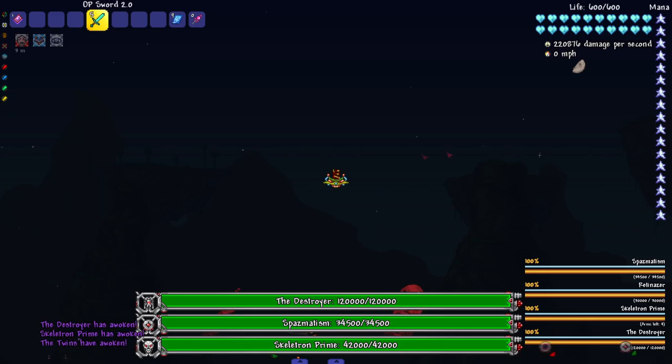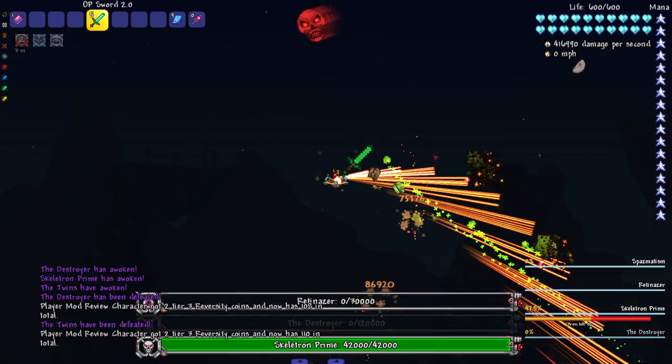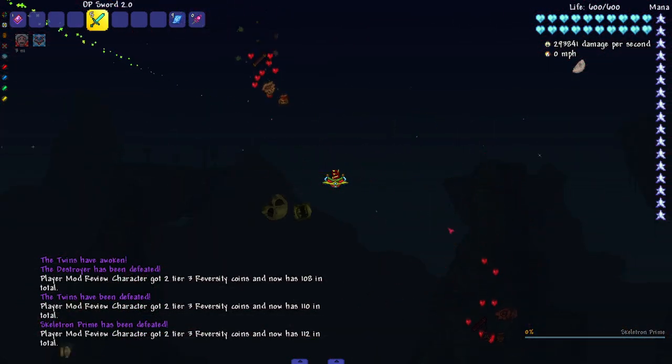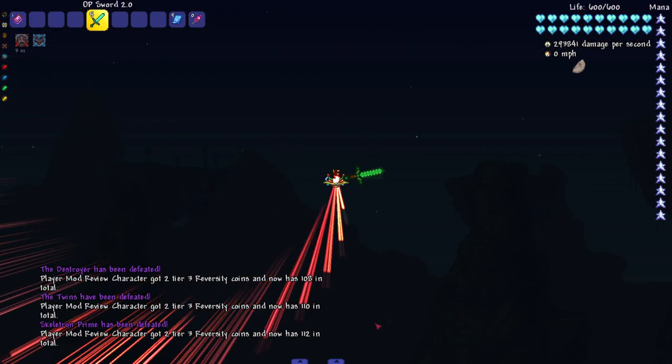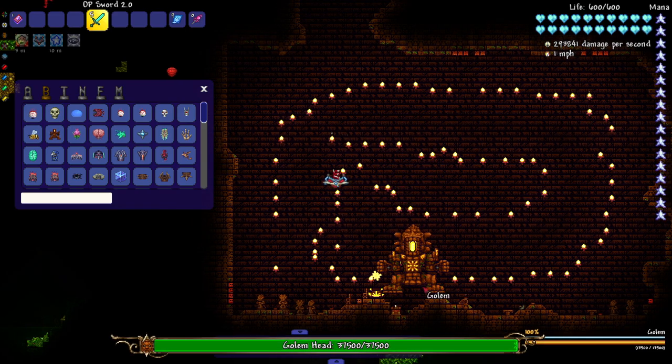Just kidding about Queen Slime — we're still in 1.3. But we can take on all three mech bosses here. I'm gonna just let it rip and take out everything. Boom, bada bing, there you go — just like the Ender Prism. Hit him with a little clock attack. All right, next up we've got the Golem — see you later. After that we've got Plantera — peace out.